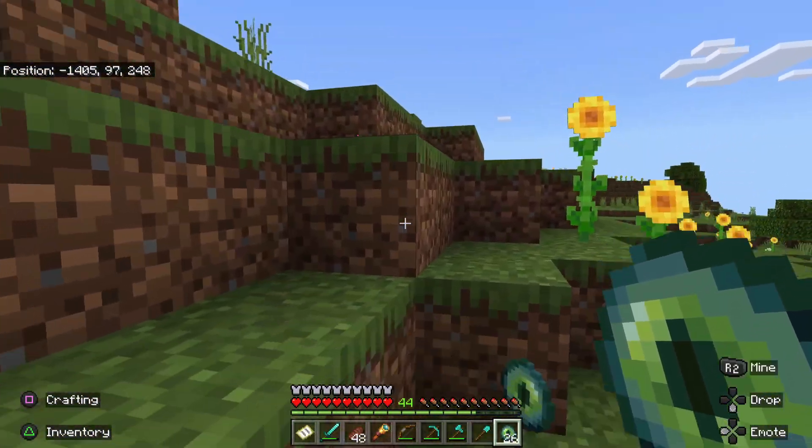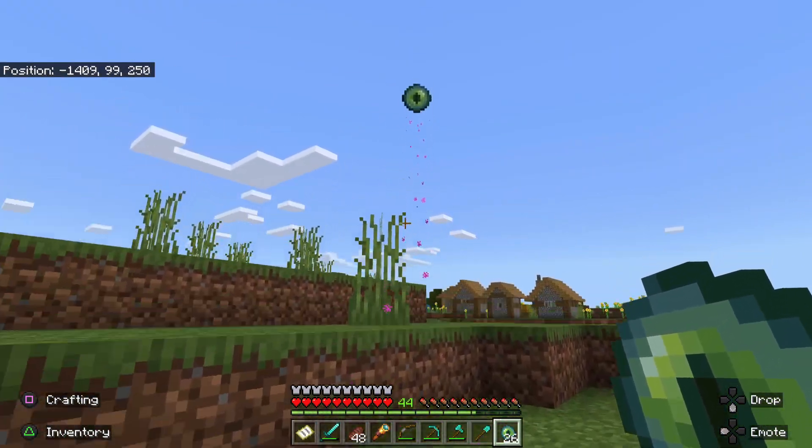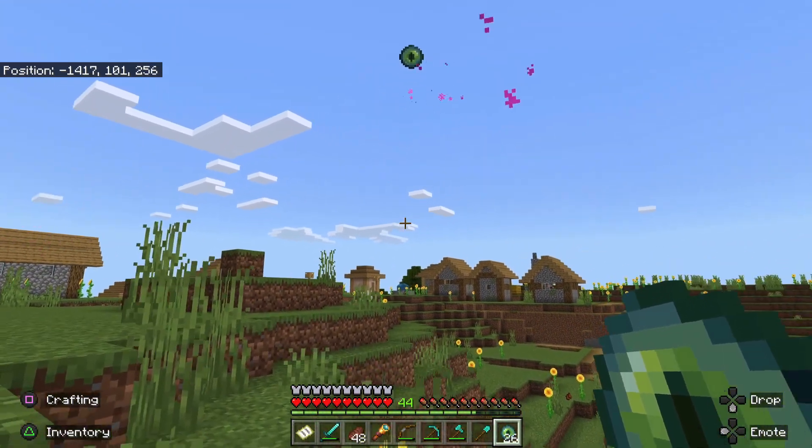Now as you've probably noticed, when you throw the Eye of Ender, they rise into the air and move a distance. Follow them. If you run out, mark that spot with a block or a torch and come back when you have more Eyes of Ender.